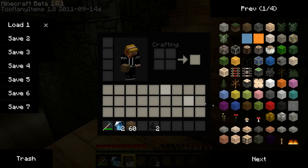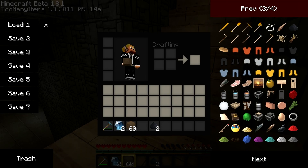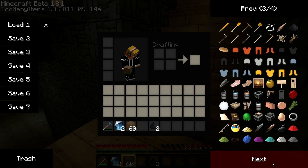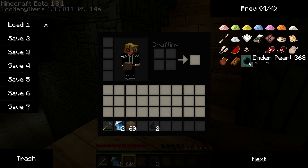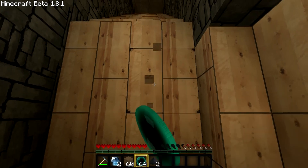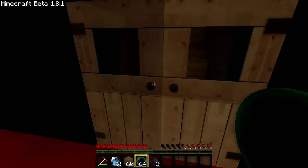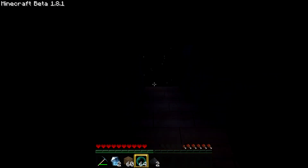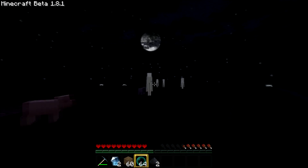I'll give you guys a quick look at the too-many-items mod — you can see pretty much everything here. In my opinion, it's one of the most beautiful texture packs, this one. Ooh, the ender pearl even looks nice — check that out. I don't even know what you use ender pearls for yet, but that's okay. So let's go check out the outside. Oh, look at the moon. Endermen are kind of broken.